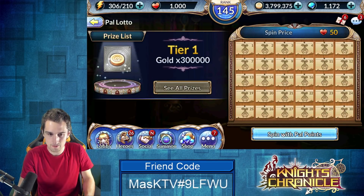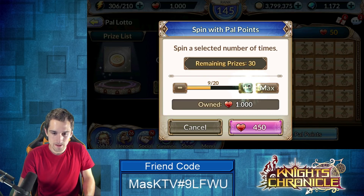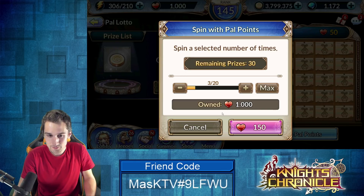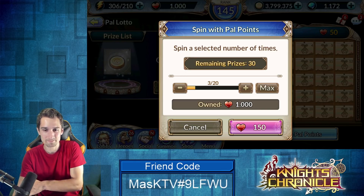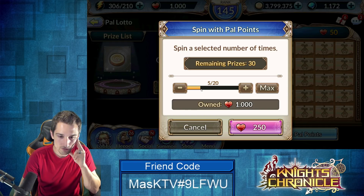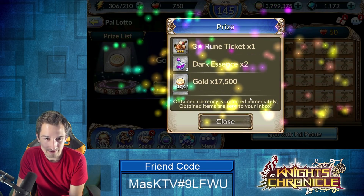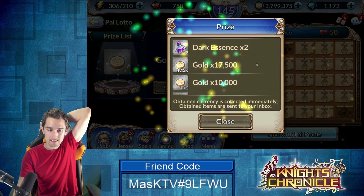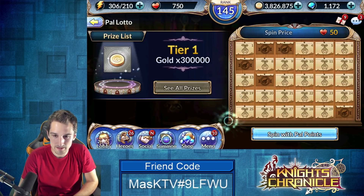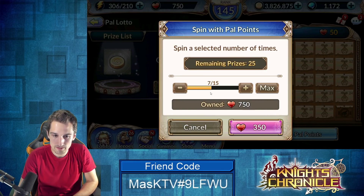Let's jump into the PAL lotto. We're going to spend all thousand of these — well, let's spin three at a time, or maybe five to start. First five results: three star ruin ticket, two dark essence, 17.5k gold, 10k gold, and two fire essence. The board doesn't reset so we can keep going.